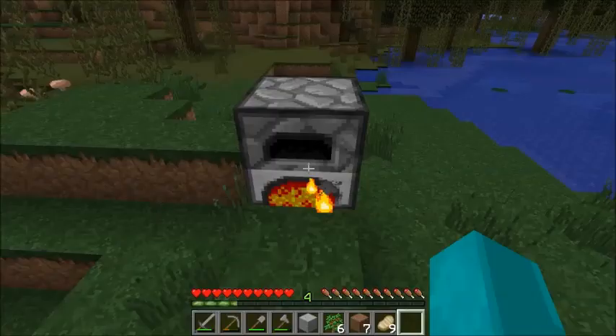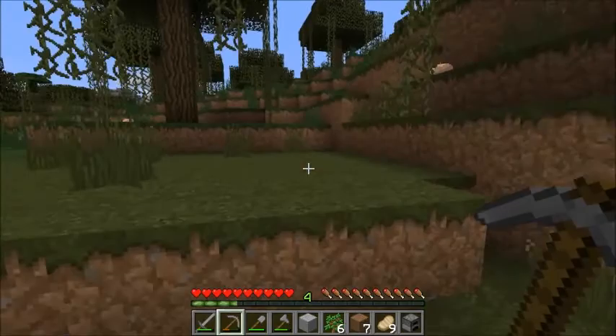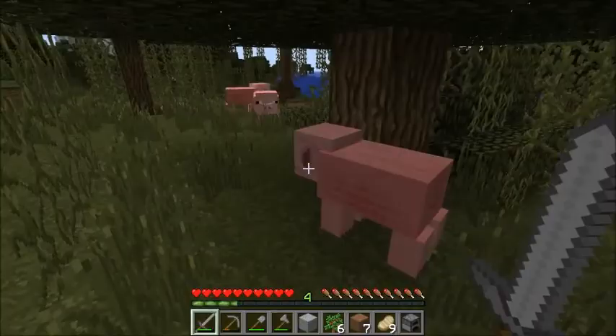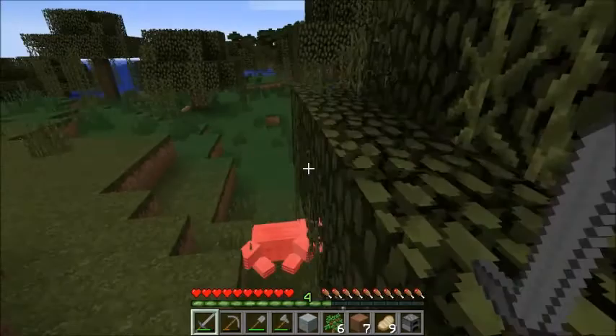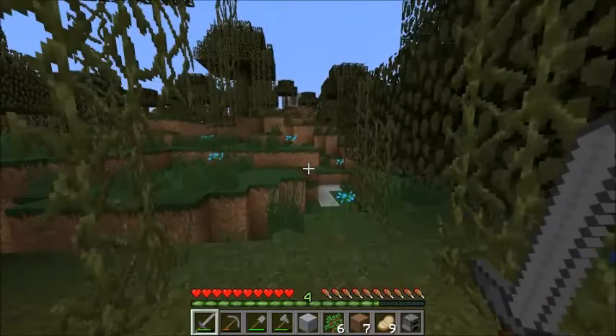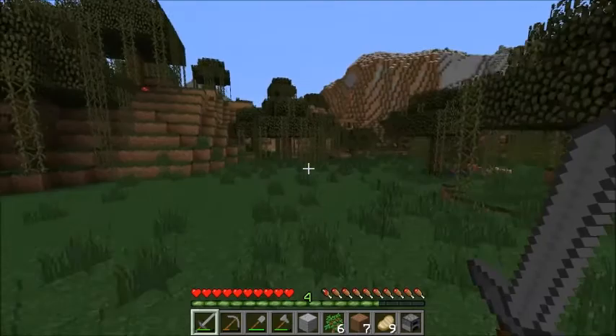We'll need a new pickaxe soon, we can get an iron one next. Just keep wandering through the swamp, see what we can find. Really would like to find a witch hut. I'm not sure what conditions they need to spawn exactly - have they found near water or do they just spawn anywhere? Maybe you could let me know. The swamp goes further back that way, we'll keep heading this way for now.